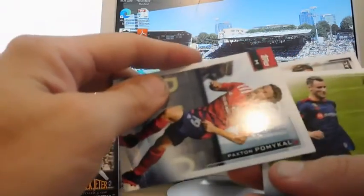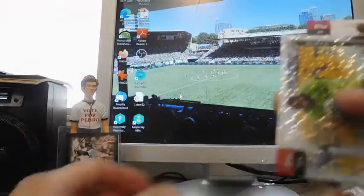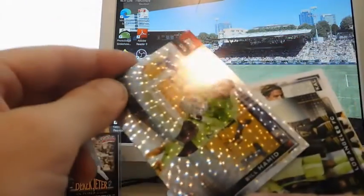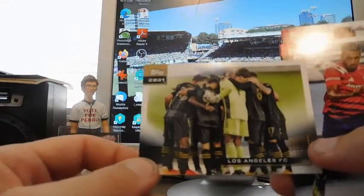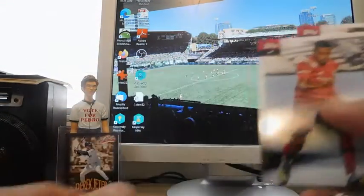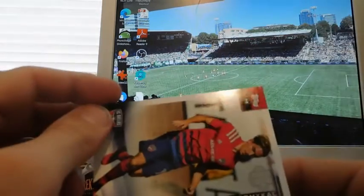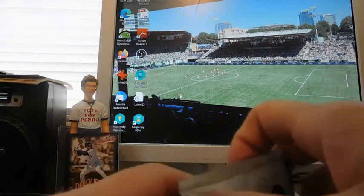We have a Paxton Pomykal, Fabian Herbers — I wonder if there's one of these per pack. There's a Bill Hamid — I've had a lot of Bill Hamids, this is becoming a Hamid box. Jan from Los Angeles Football Club, Jesus Ferreira, and another Paxton Pomykal. I might be getting duplicates, or maybe those are just parallels.